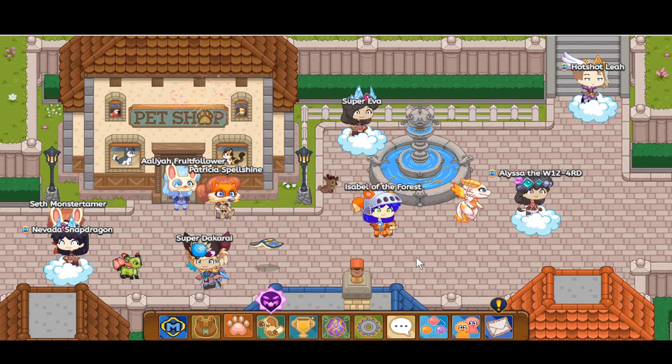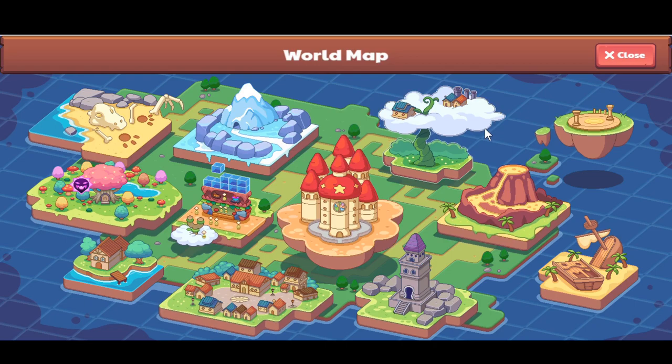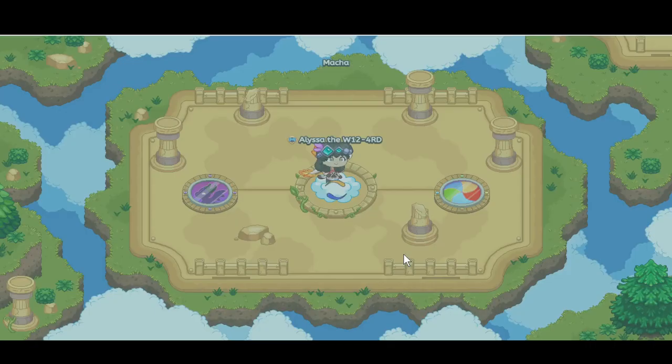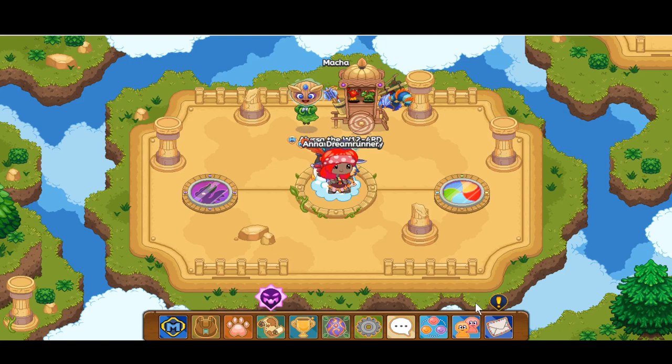Now let's do some gameplay with her. We go to the epic subspace, located near Skywatch and Bonfire Spire — it's a mysterious portal that leads to the realm of the fabled epics, the most powerful pets in history. Now that we've met the epics, we can see their potential. We're going to train our epics in the dragon lair.